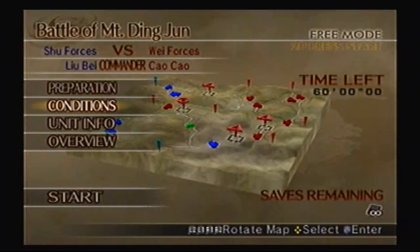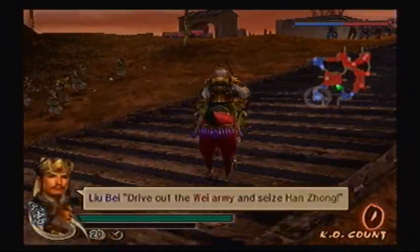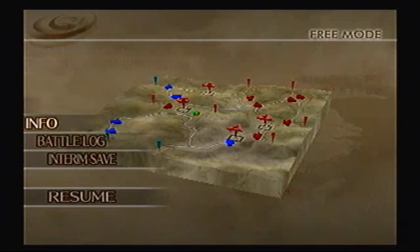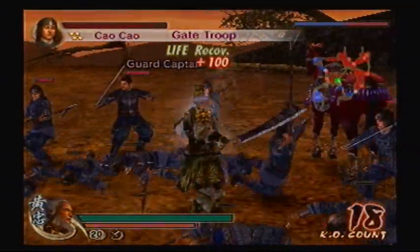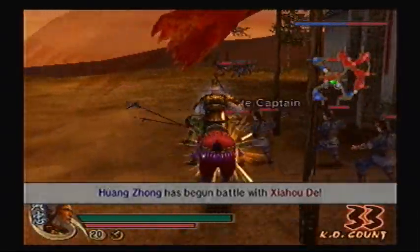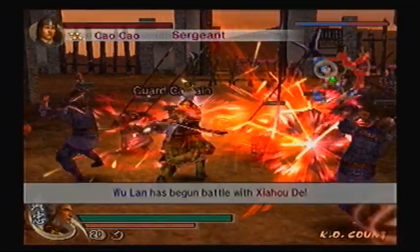So we just gotta defeat Xia Hou Yuan whenever he shows up — he doesn't show up till later. Drive out the Wei army and seize Han Zhang. First, attack Mount Tian Deng on three sides. In order to get the Way of Musou, which is a very good item, you have to defeat Xia Hou Yuan before Xia Hou Yuan shows up. I think that takes around five minutes, so we'll be fine. We'll just take this mountain first, and then we can go after Xia Hou Yuan.